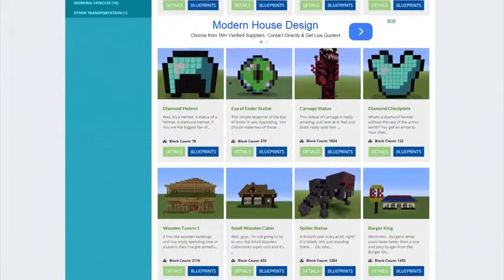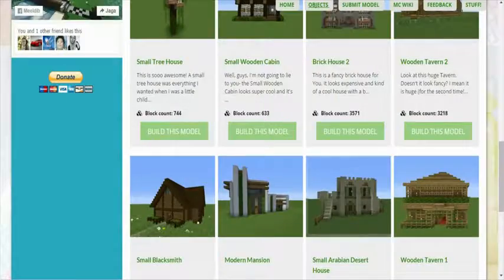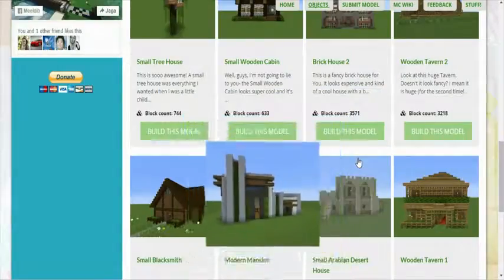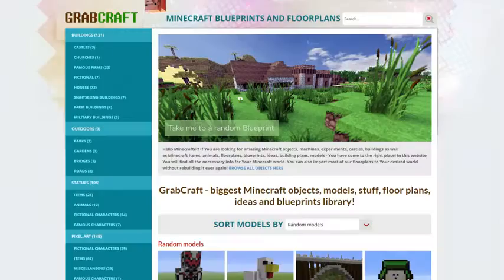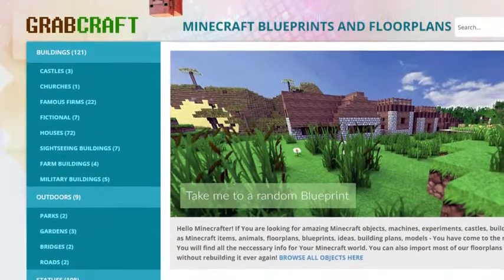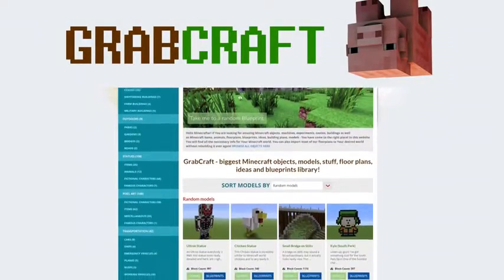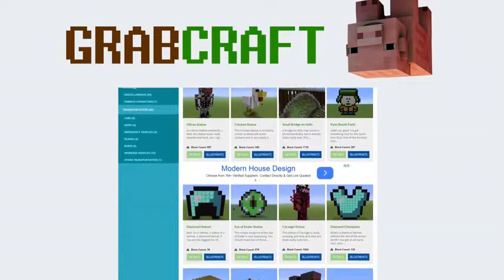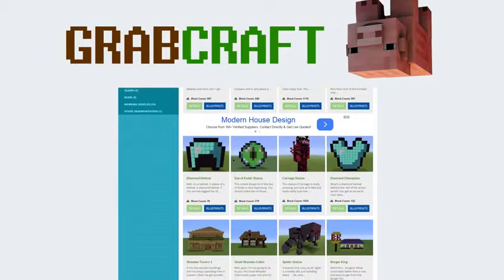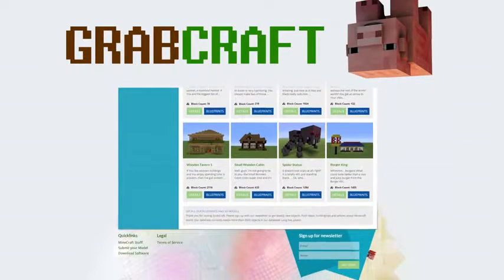You can now build anything, from statues to castles, from farms to mansions, and even from medieval to modern. You'll find a choice of pixel art, statues, machines, houses, skyscrapers, and even gardens. We have thousands of objects in our database and you can build all of them easily to your extraordinary Minecraft world. Just write www.grabcraft.com in your browser and use the opportunities you'll find.